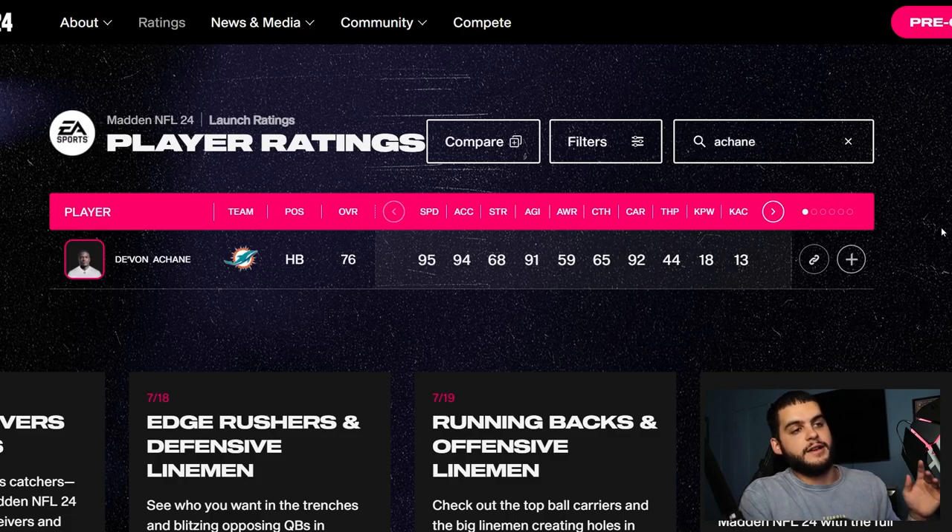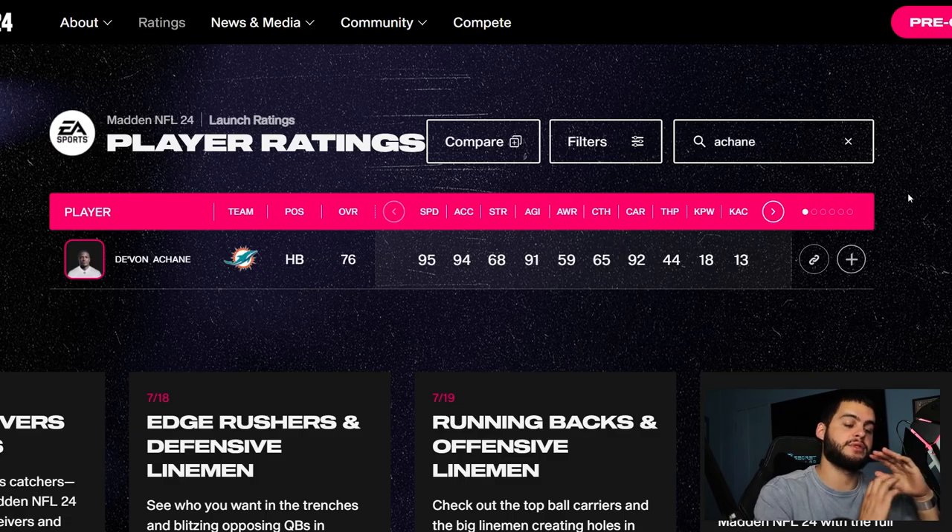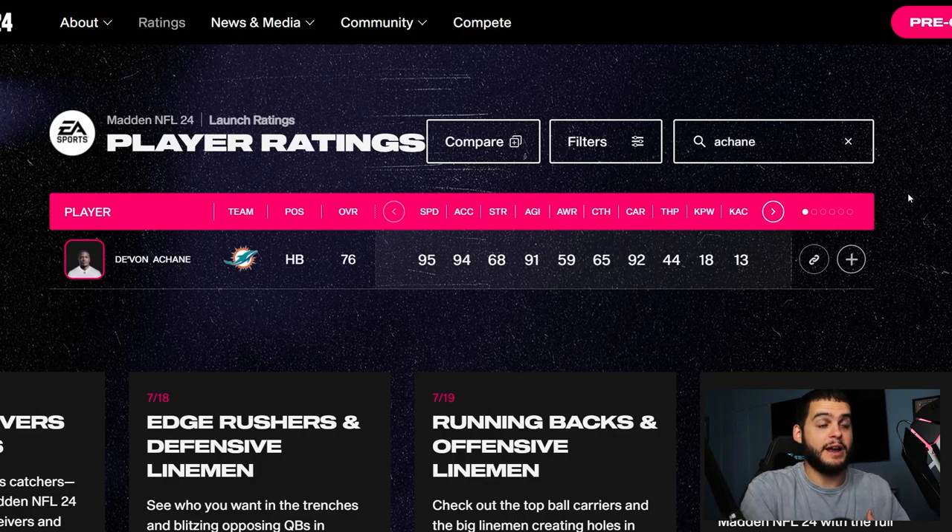Coming in at number two is De'Von Achane — hope I'm saying it right. This is a rookie, and he is going to be insane. This is what I was telling you about in terms of crazy speed where you just don't care about anything else. 95 speed off the rip at running back is absolutely absurd at 76 overall. I'm thinking 97 speed minimum, 98 at best case if he upgrades correctly. I haven't seen a running back hit that speed in my personal franchises in at least three or four Maddens. He has 65 catching, so he's not quite at that 70 threshold — unless you're making him a receiving back, which I don't think you do, he's going to be crazy out of the backfield. Catching is really only important if you want some of those abilities.